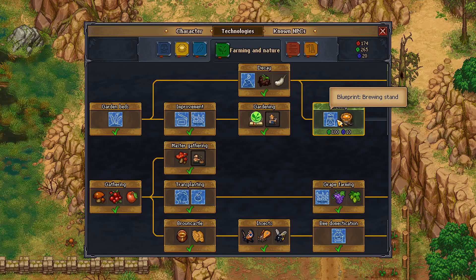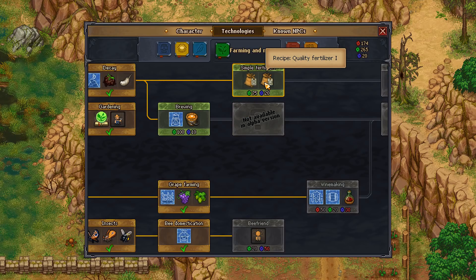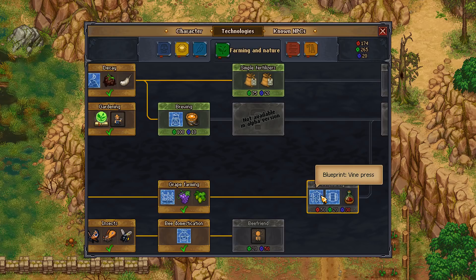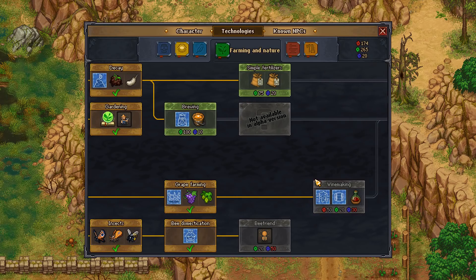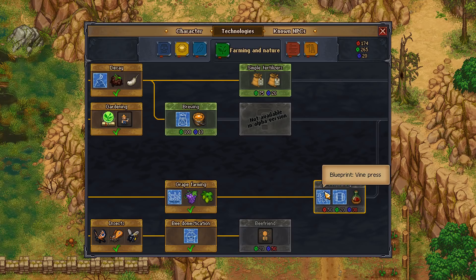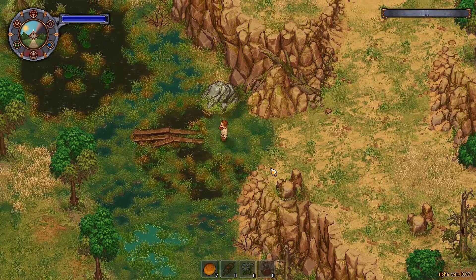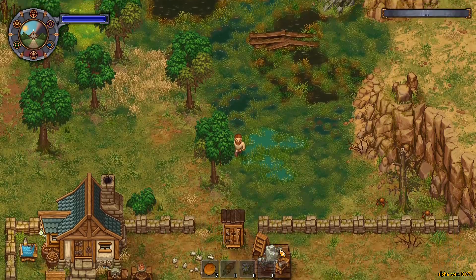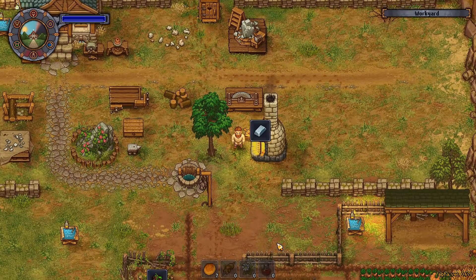We can't do much with the grapes at the moment because we need to unlock further. Under farming, we've got the brewing stand — wort and brewing stand — and we've got boost fertilizer and quality fertilizer. But this one right here, the vine press, is the one I'm after. We can make red wine, the winemaking barrel, and the vine press, which we also need for seed oil. I need 10 more blue points to get that.